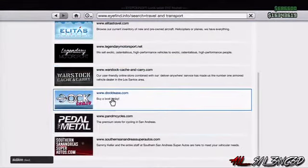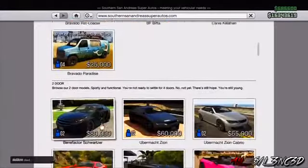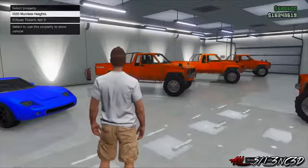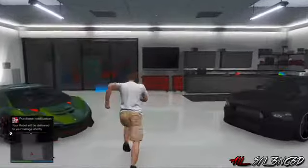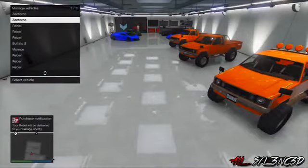Once you're on Southern San Andreas Super Autos, scroll down until you see the Rusty Karen Rebel. You do need $3,000 to do this glitch, which I'm sure most of you have. Go ahead and order 10 of those to fill your garage — I had to replace the ones I had. Then go to the blue circle, select the Zentorno that the hooker is sitting in, and move it over as you can see me do.